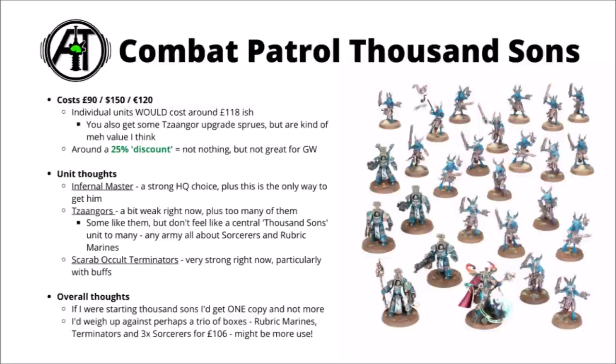It does feel like one of the more underwhelming Combat Patrol sets - the discount's not as big as some for other factions. A starting point I'd weigh it against would be a box with a trio of Sorcerers plus a Terminator and a Rubric Marine unit. Those three combined would cost you £106, but they would get you far more points on the table than this box would, and they're all more optimal picks than Tzangors are right now. Realistically, if you are building your way up towards a 2,000 point army, I'd say this Combat Patrol box plus those I just mentioned - add a couple of squads of Rubric Marines, those Sorcerers, and another set of Scarab Occults, and you've got yourself quite a balanced Thousand Sons army to start with.